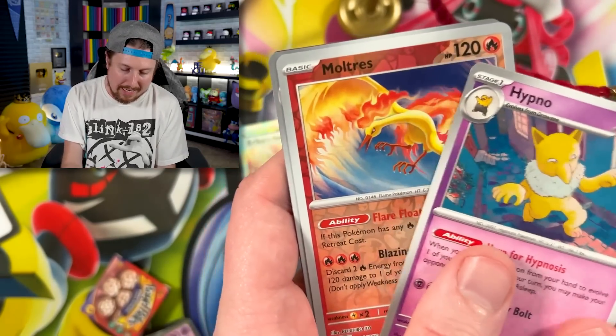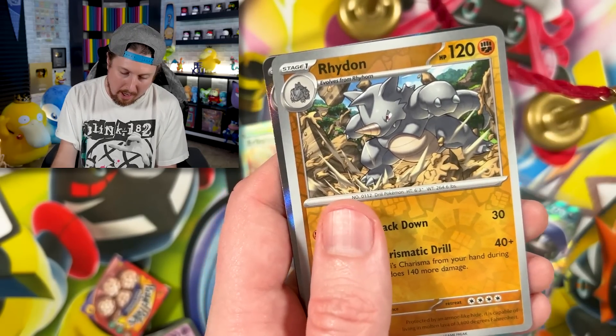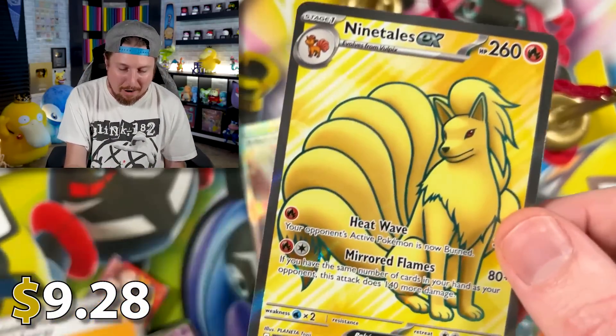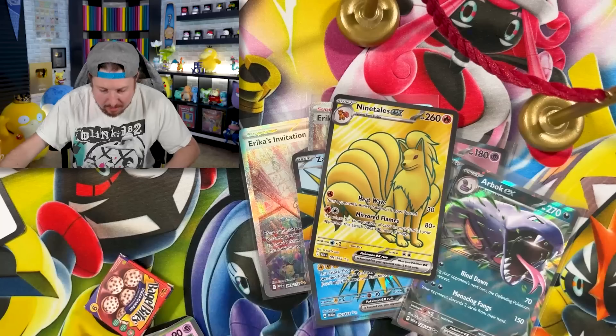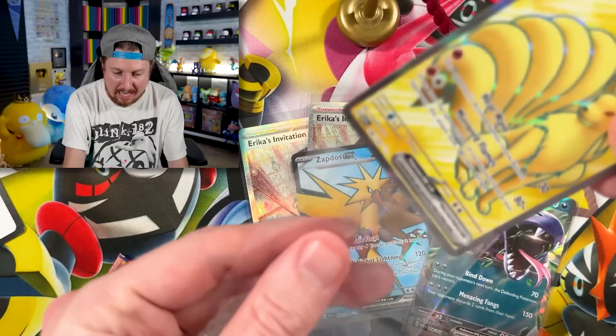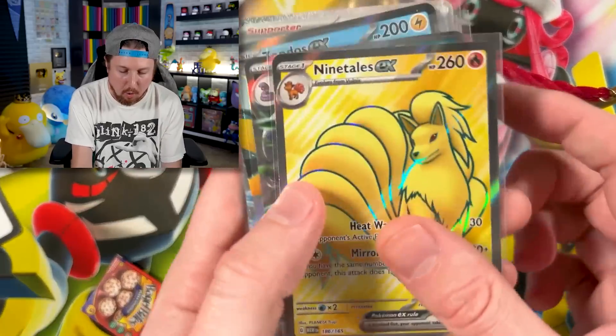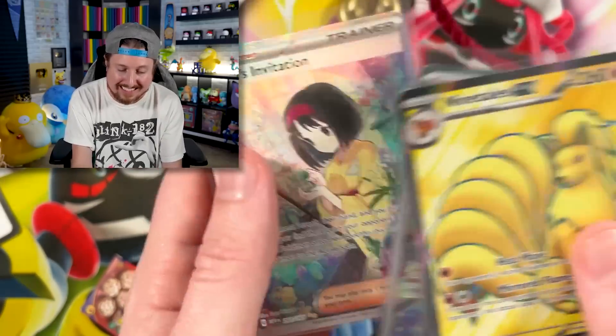Weedle, we got Hypno — here we go! And a Ninetales EX! We got some fire, Breaking Family. We are getting close — we have a total of two tins left. Right up there in the VIP section: one, two, three, four, five, six, seven. We have already tied — we've tied the Ultra Premium Collection Box. We need one more to win!